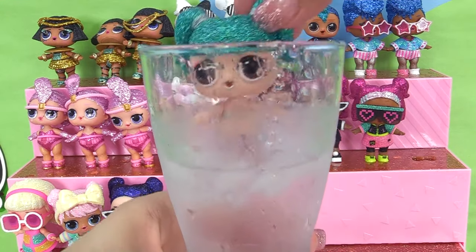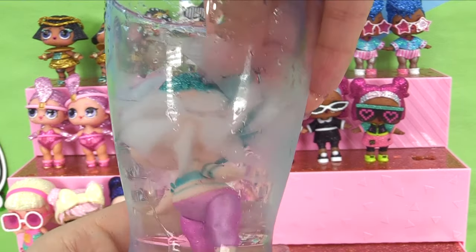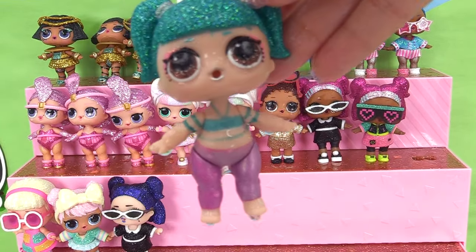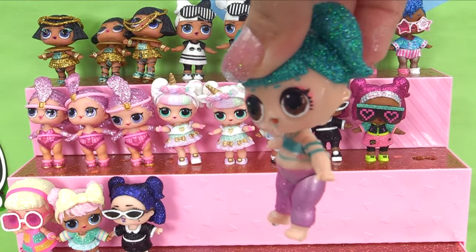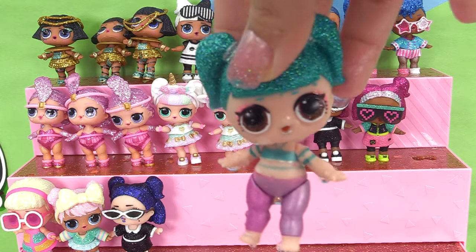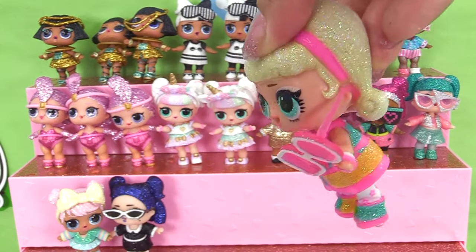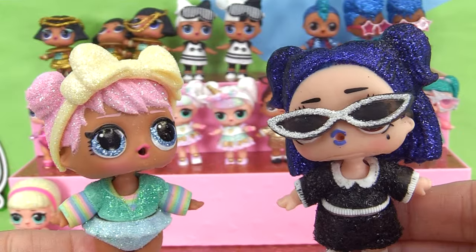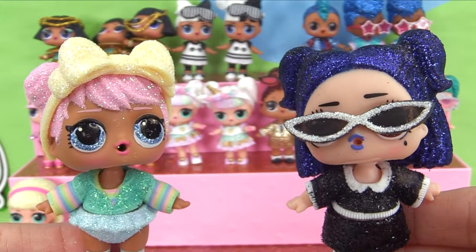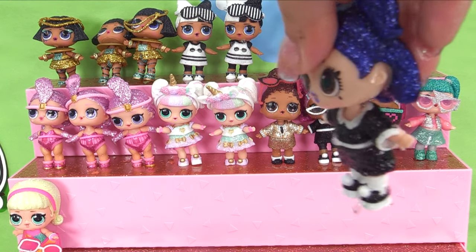Here we go with Glamsternaut — she should be a color changer. Look at her cool pants — they're like a metallic purple, and her top turned the color over her hair. And as with all color changers, she's a spitter. Next up is Go-Go Girl — dunk her in, and she is a crier, crying out of one eye. Finally it's our BFFs, Dusk and Dawn — Dawn is a crier and Dusk is a spitter.